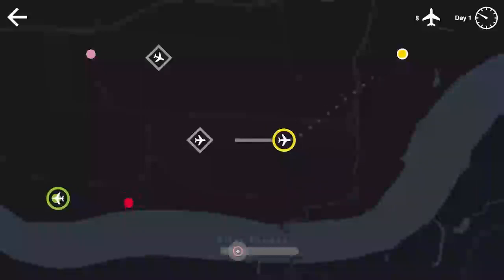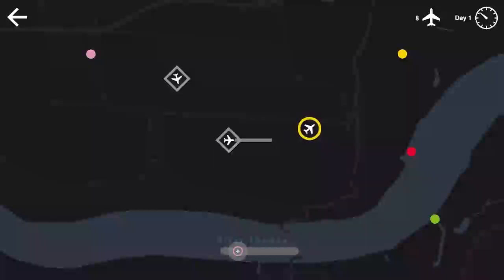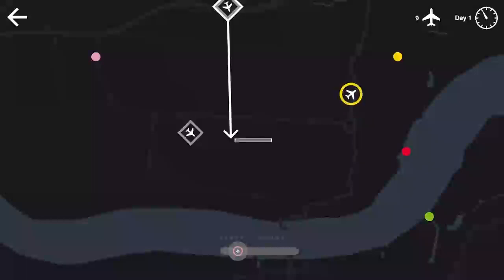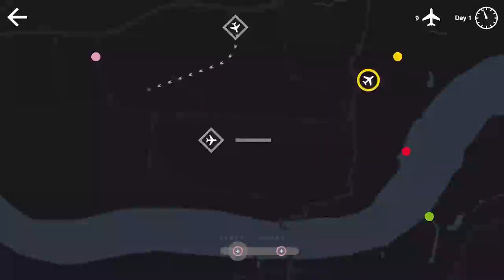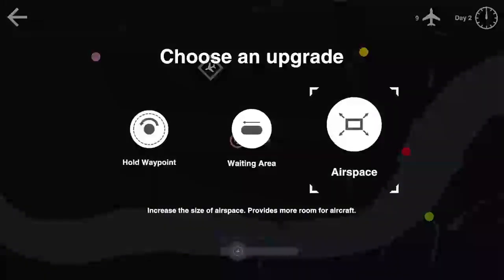That flight's going to be good — we'll get this one down and the other one down, then have pink take off. Looks like red and green are getting ready to spawn. Another flight coming in from almost directly north. I want it to go to the other end of the runway — that's fine. Let's get pink lined up.